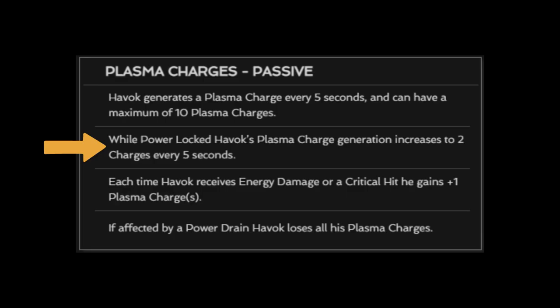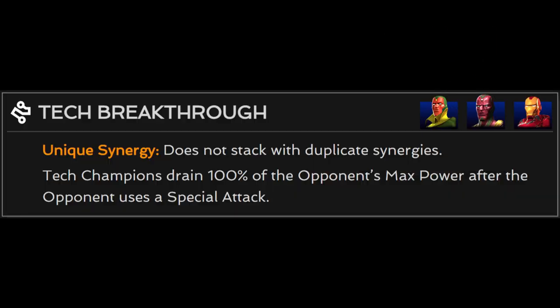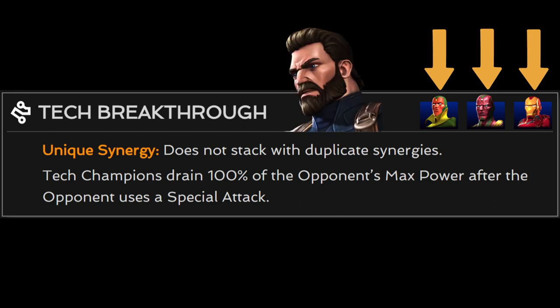Many other power drainers inflict energy damage: Black Widow Clairvoyant, as you saw at the start, Doctor Doom — he also inflicts shock — and Sorcerer Supreme. There is a synergy that can be used with either of the Visions, or OG Iron Man, along with Captain America Infinity War, that drains all of an opponent's power after they use a special attack if you're using a tech champion. This can help keep Havok in check when using other tech champions, but is rather convoluted to pull off.